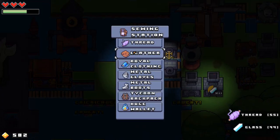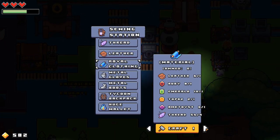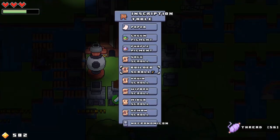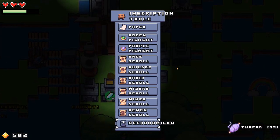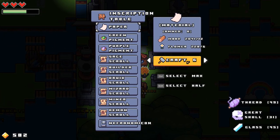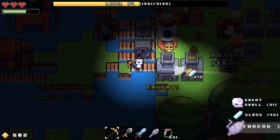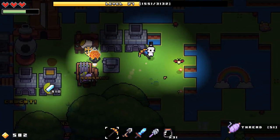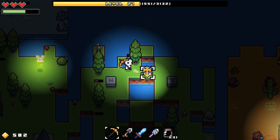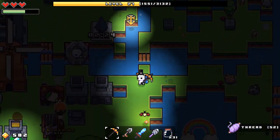Let's see how far we are with the royal clothing — two of the royal clothing, good. And then six paper — perfect. All right, we got that on the way, and we'll get ourselves a little more XP with the new book there.